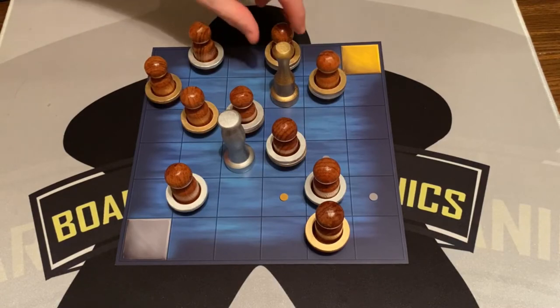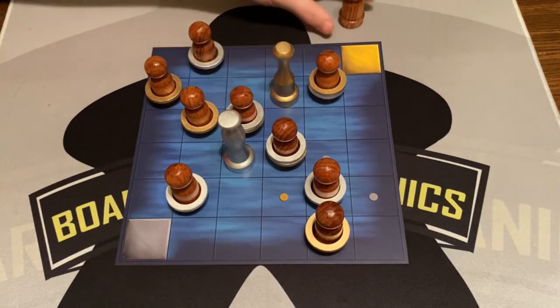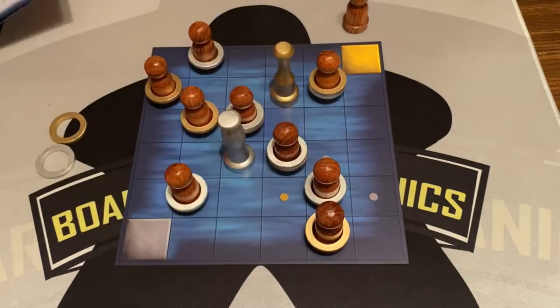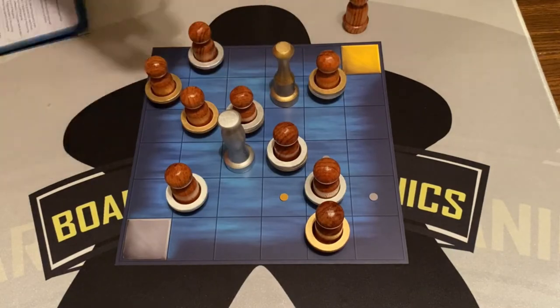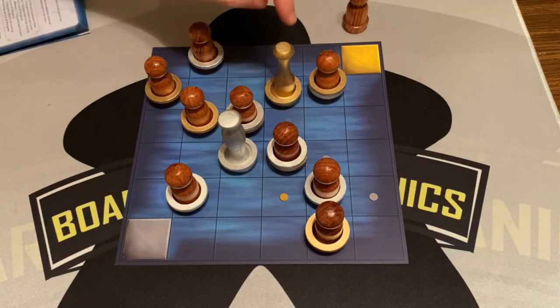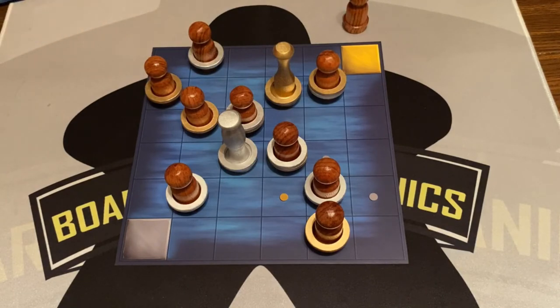Gold player scores one. When a sailor scores, they're out of the game, and the rings get dispersed according to a table in the rulebook. If there's one ring, it goes back to the player. If there are two rings of different colors, one goes to each siren. If there are two of the same color, you only get one back and the other is out of the game — that's why you might want your siren to take a ring back. There are also rules for three rings, all clear in the rulebook.